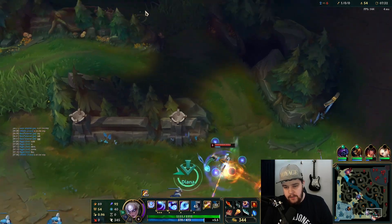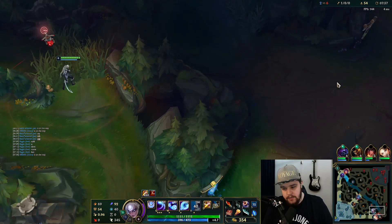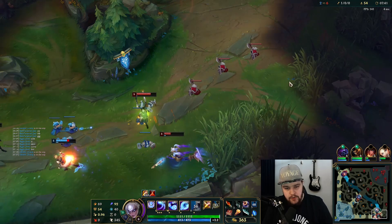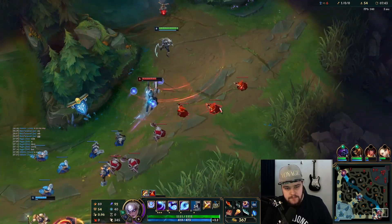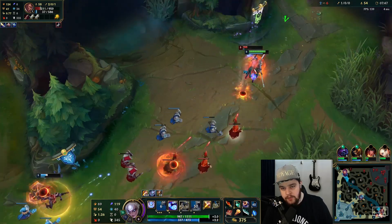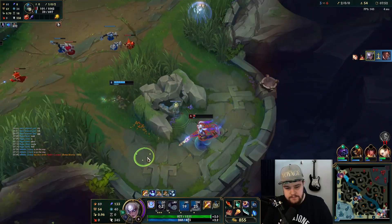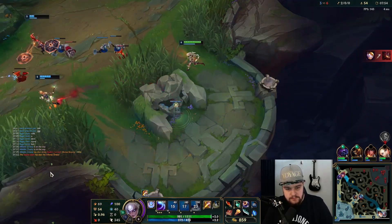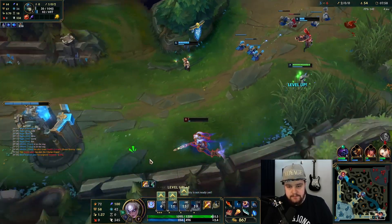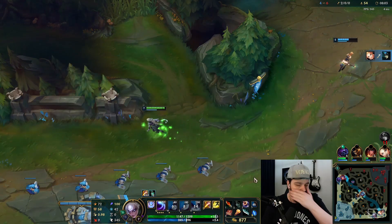Let's see if I can go for a gank play here — this is not warded so we'll loop around. Walk up close to him, make sure to land the Q, dash with E — good. Well, Luck still got the kill. They got dragon; there's not much I can do about that.